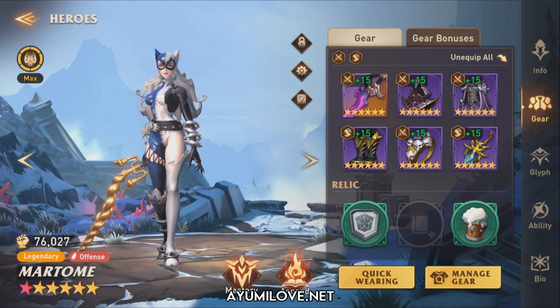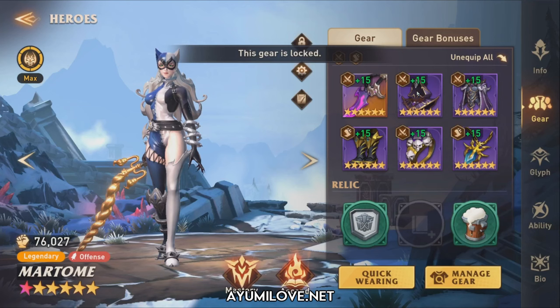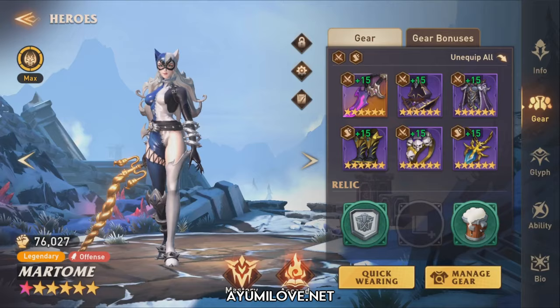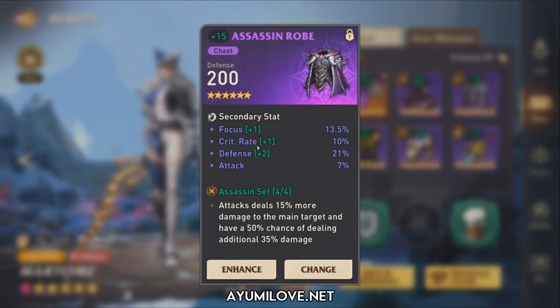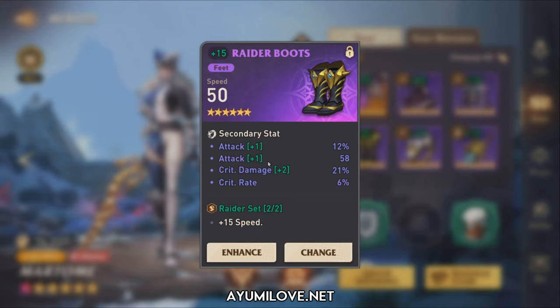Let's check out the stats and secondary stats on each equipment. For the weapon: attack, health, critical damage, and critical speed. For the helmet: critical rate, critical damage, precision, and defense — ideally the defense percentage should be attack percentage and precision should be focus stats. For the armour: focus, critical rate, defense percentage, and attack percentage — ideally defense percentage should be critical damage. The boots have a speed boost with some flat attack — ideally this should be focus.